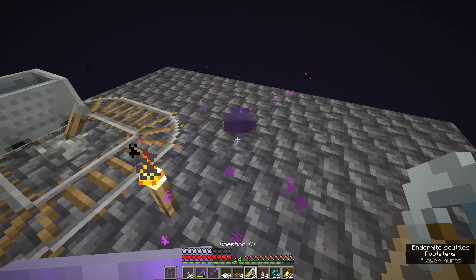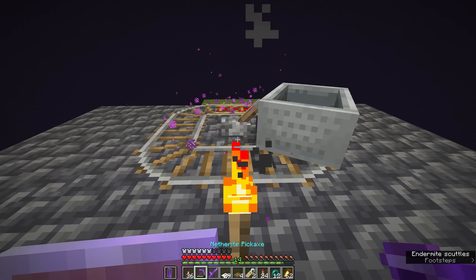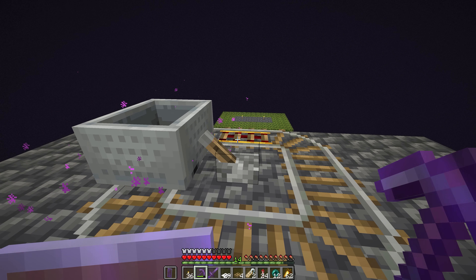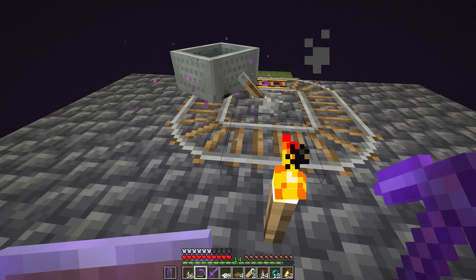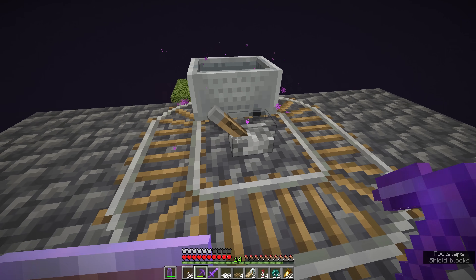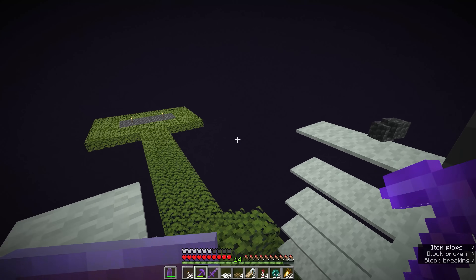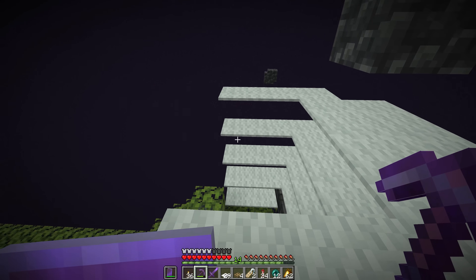There we go — we have an endermite. Let's name tag it, then push the minecart around the circuit. The minecart has picked up the endermite, and once we turn off the powered rail we should be able to nudge it into position. The minecart is slowly making its way around the circuit to the powered rail where it should stop, and then we can break this entire platform back down. Once we remove the remaining blocks, the only ones left are supporting the powered rail on which the endermite rests.